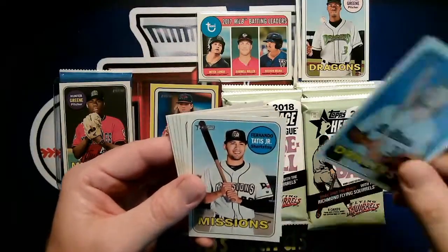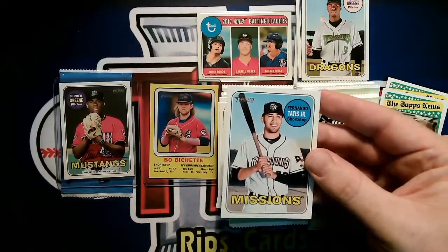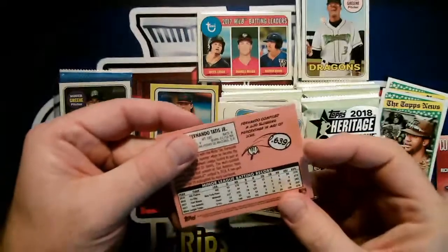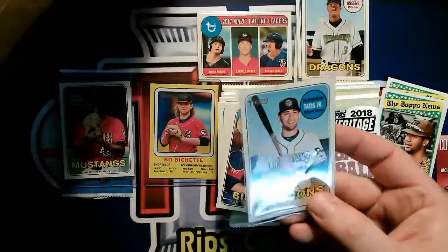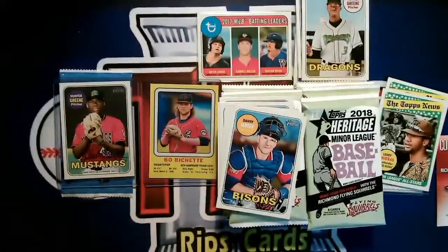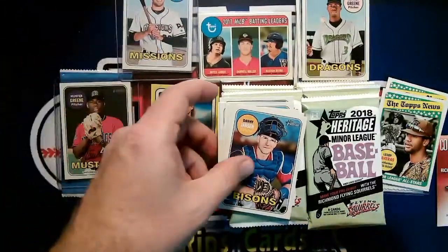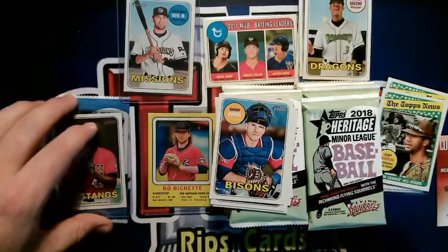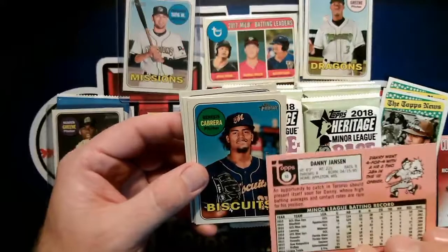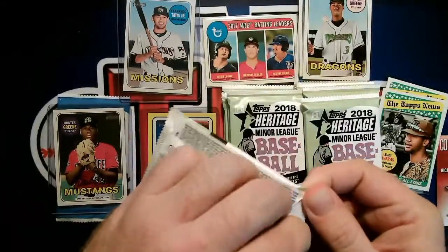DJ Peters — Drillers, I think that's Oklahoma City maybe. Fernando Tatis Jr. with the Missions! That's probably the Texas flag — maybe San Antonio. That would be a pre-rookie card for Tatis Jr. You see him now and he looks quite different — it's pretty clean cut. So we got our Tatis card. Danny Jansen — he's a big leaguer with the Blue Jays; I don't know if it's going to be him or Reese McGuire battling it out for the starting spot.